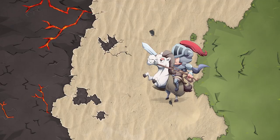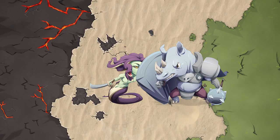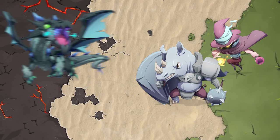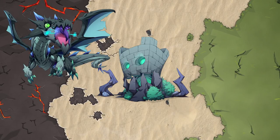Recruit some of the fastest units. Use unique abilities when it gets rough. Block the enemy's path by recruiting resistant units and support from afar. Destroy enemy forces with the might of powerful epic units. Set up barriers and cast spells to weaken enemies.